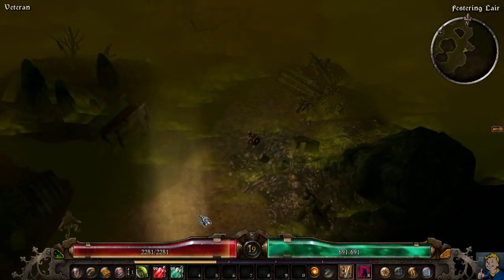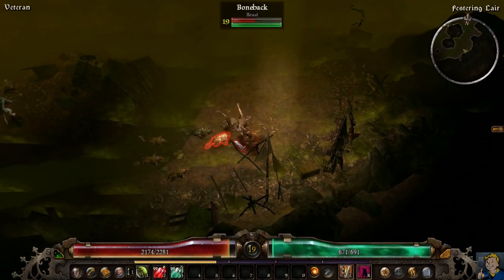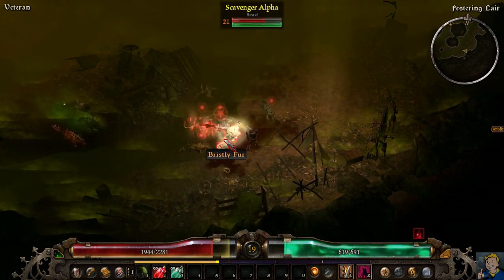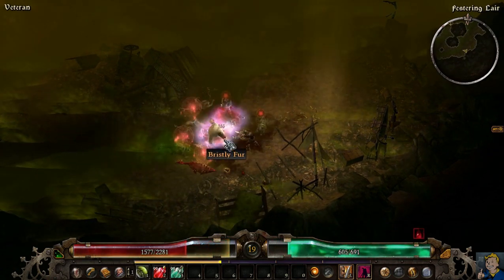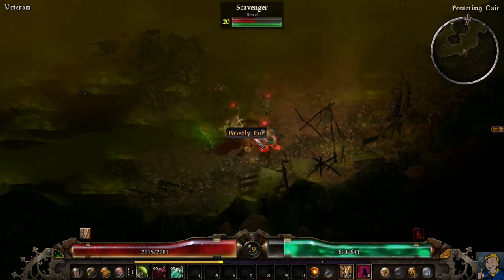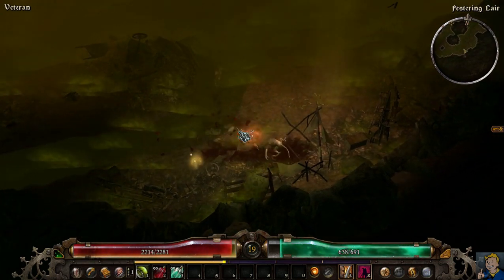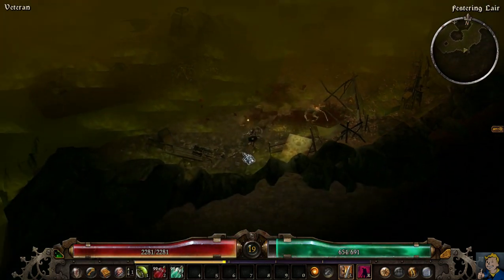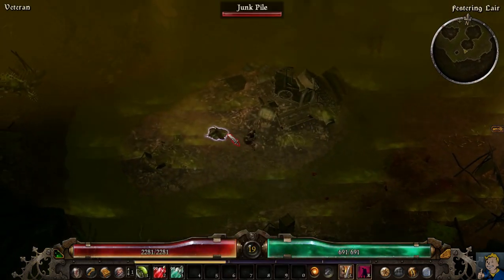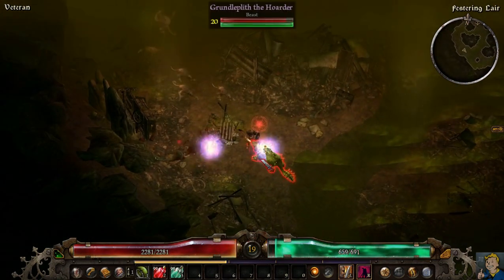More scrap - we're gonna need it, we're gonna need a lot of scrap for later. Scavengers, alphas - be careful about the alphas, the werewolf-looking rats. They can stun you I believe, and they also have a minor life leech effect, which is quite annoying. Later on they get some nasty poison ability.